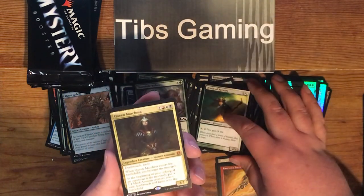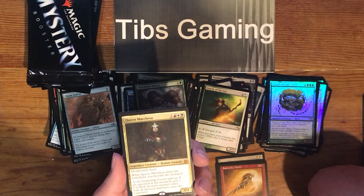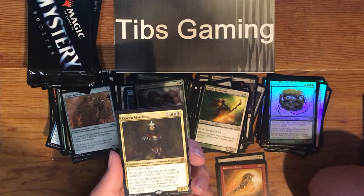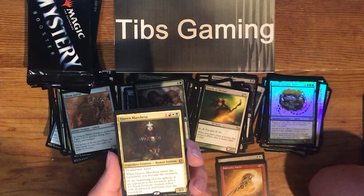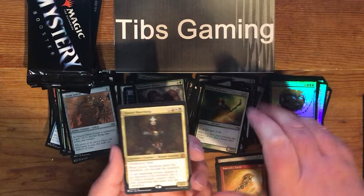Another mythic — Queen Marchesa. One, a red, a white, and a black for a 3-3 legendary human assassin with deathtouch and haste. Enters the battlefield: you become the monarch. At the beginning of your upkeep, if an opponent is the monarch, put a 1-1 black assassin creature token with deathtouch and haste onto the battlefield.